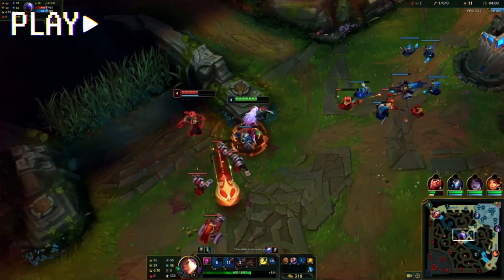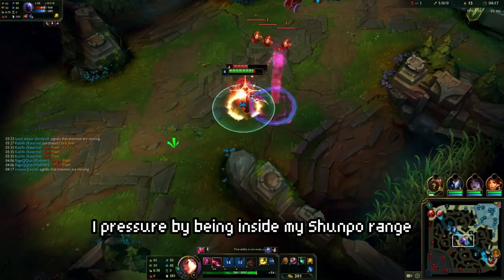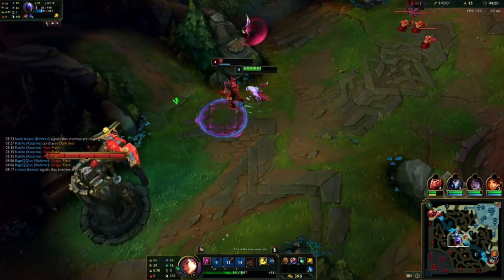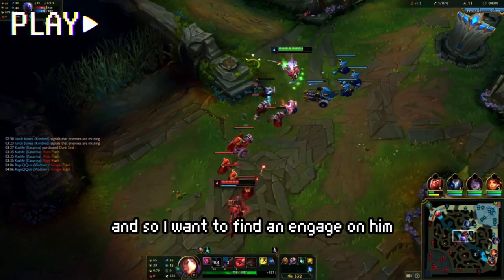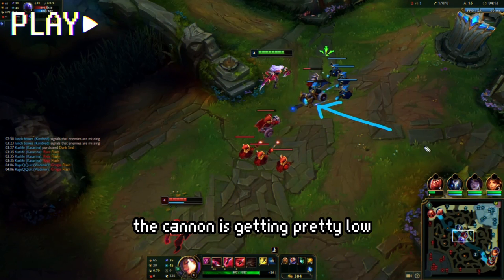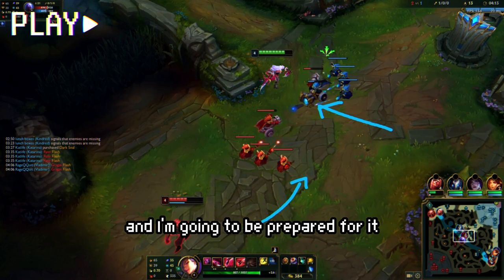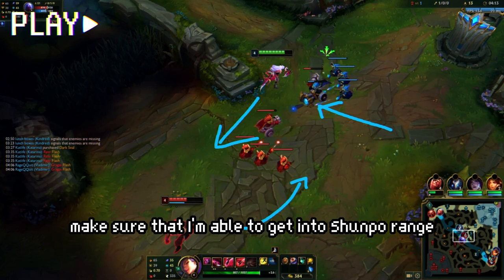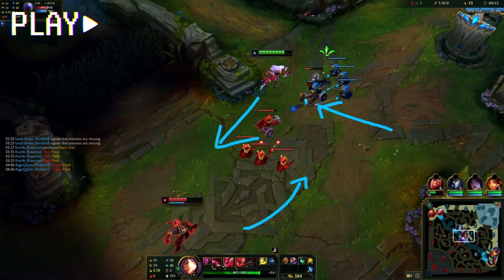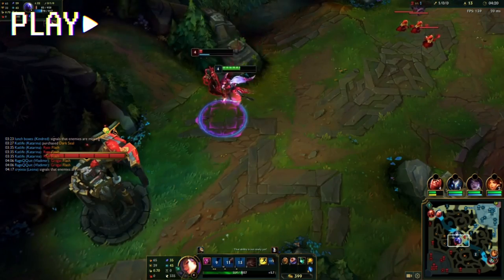It's a lot easier to hit if you Q-E and it's very hard for him to dodge. Here again I'm going to be pressuring the cannon — instead of using Q, I pressure by being inside my Shunpo range so I'm immediately able to jump in and do a full combo. After that trade he got pretty low, so I want to engage. I use the cannon to make him walk up, move up to get into Shunpo range when he goes for it, and then do the slow combo so I'm able to hit all of my abilities.